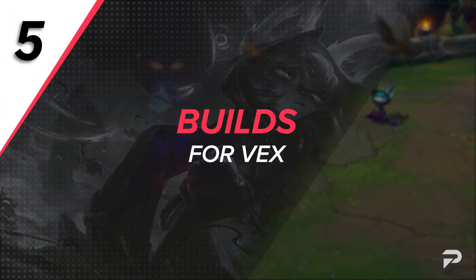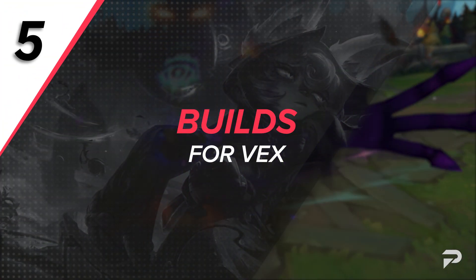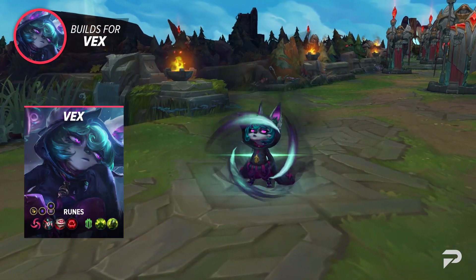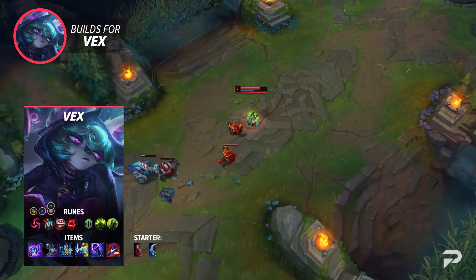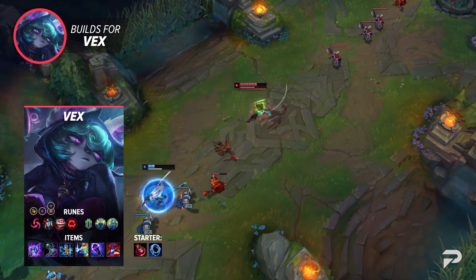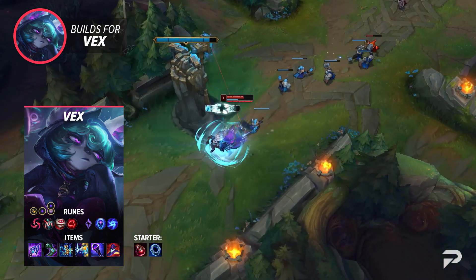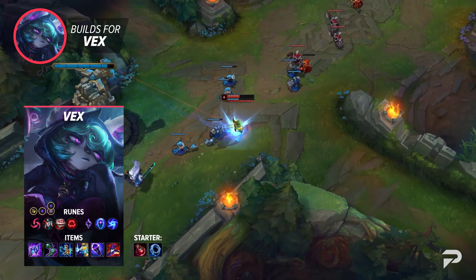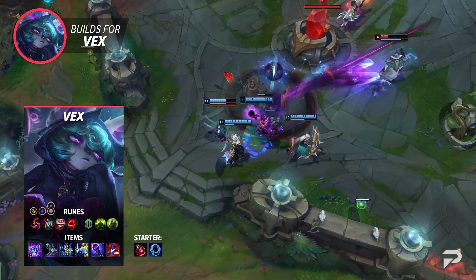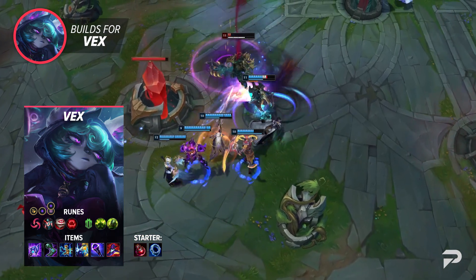For runes, you'll run Electrocute, Cheap Shot, Eyeball Collection, Ravenous Hunter, Conditioning, and Overgrowth, with stat runes being Attack Speed, Adaptive Force, and either Armor or Magic Resist. For secondary runes, you could optionally go Transcendence and Gathering Storm for huge scaling power, but I recommend the Resolve tree because Vex is all about getting into the fray, and those runes help a lot with teamfight survivability.